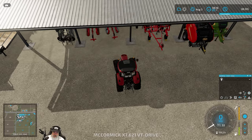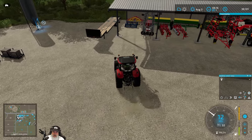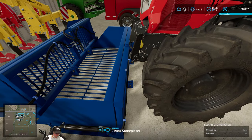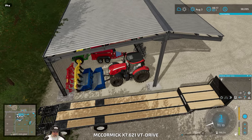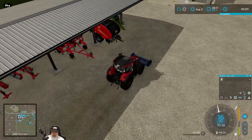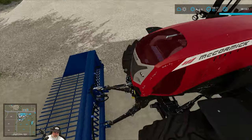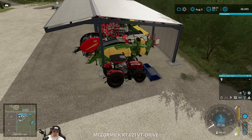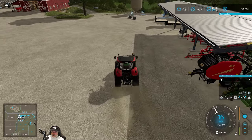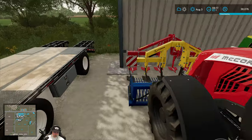Let's park the MAN truck over here for now, grab the stone pickers and pull them out. When I hook up to this with the McCormick I don't have to hook up the hoses, but when I use the New Holland I do — it's really weird. We'll grab the other subsoiler and get the McCormick started on the opposite end of the field. They'll meet in the middle.